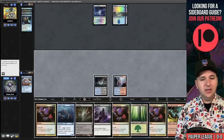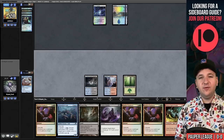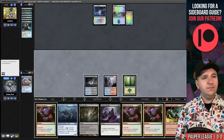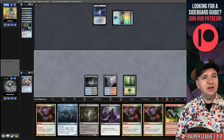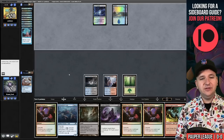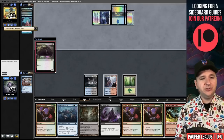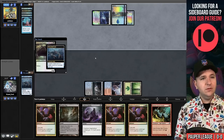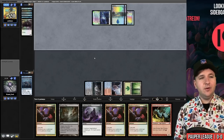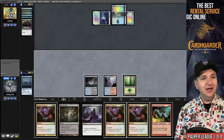Simian Spirit Guide — we'll just pass. We need to counter something with the Meershell Crab before we can put it into play. Another Thought Scour, then Spell Pierce and Contaminated Aquifer. Mental Note. They're definitely on Dimir Terror. Gurmag Angler — I'm going to attempt to Meershell Crab this. Goodbye, Angler. Unfortunately, the five main-deck Wraths we have are absolutely terrible in this matchup.